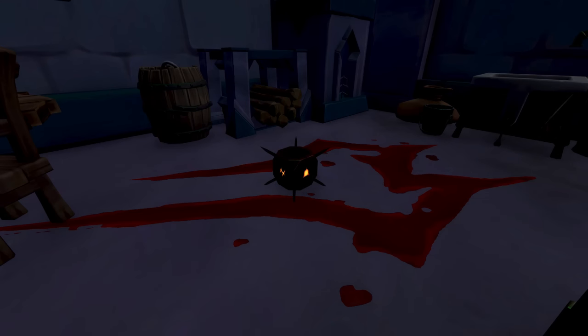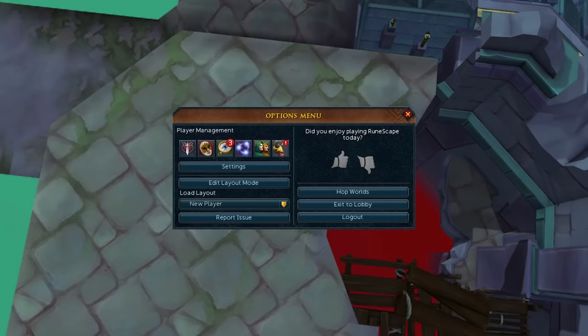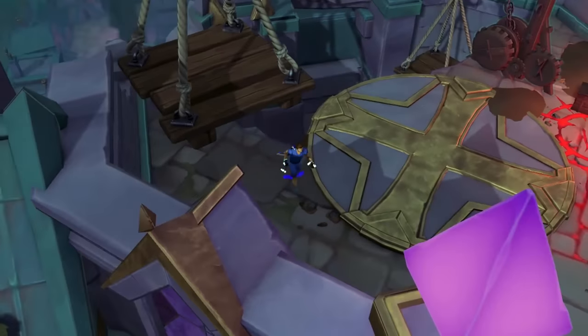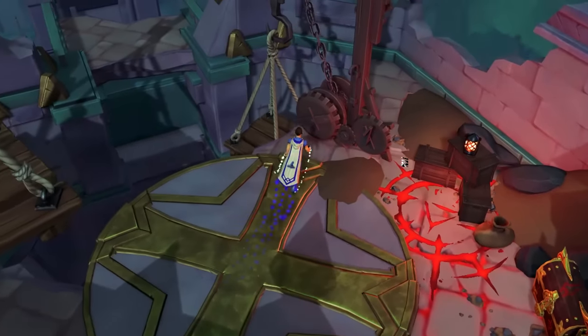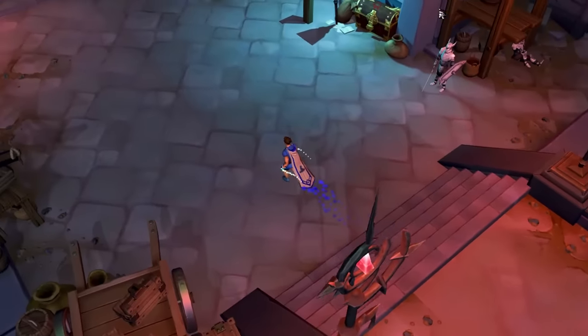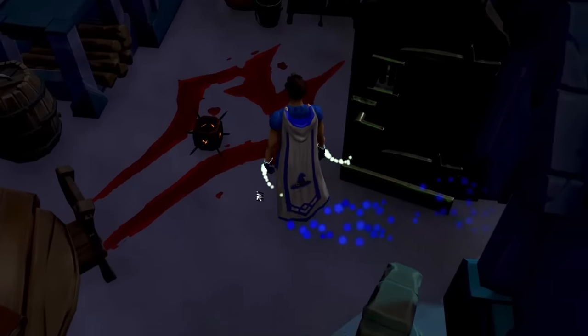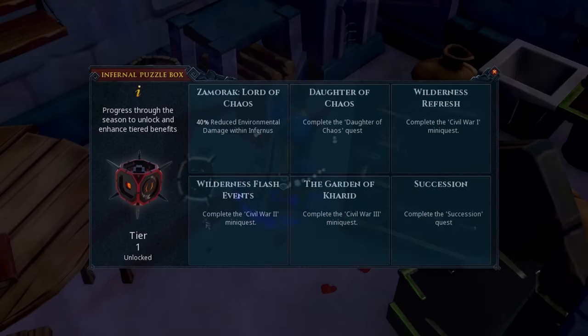The first item we're going to talk about can be obtained by quite literally just picking it up. The Infernal Puzzle Box is an item you can pick up inside the Zamorak Undercity, an area you can get to easily from the archaeology campus east of Varrock. When you first get this item, it will not be that useful just yet.